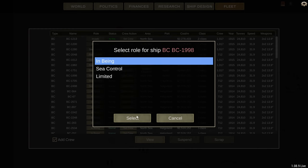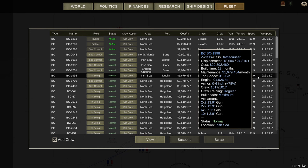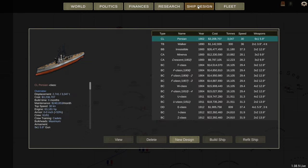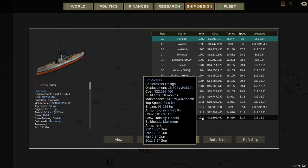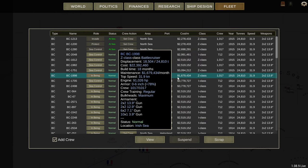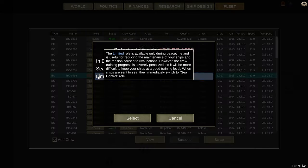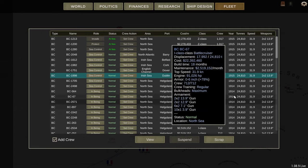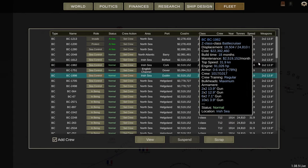If we change this to in-being, it's 1,679. So you can see that Dublin is not over port capacity, so we've got the correct amount. I'll just change him back to sea control.